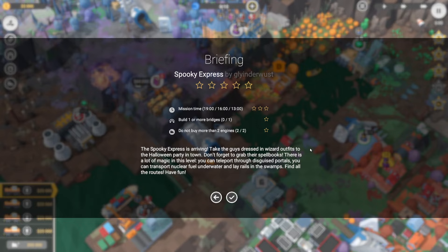G'day! Today we're going to have a look at level 29 in the Sapphire DLC of Frame Valley 2. This one is 13 minutes, we have to build a bridge, and we can't buy more than two engines. So two things we just have to make sure we remember to do.